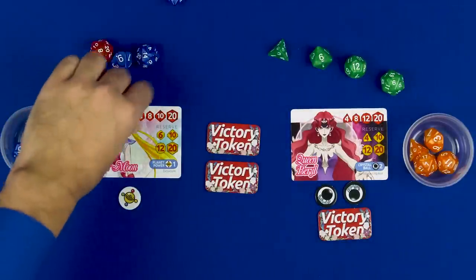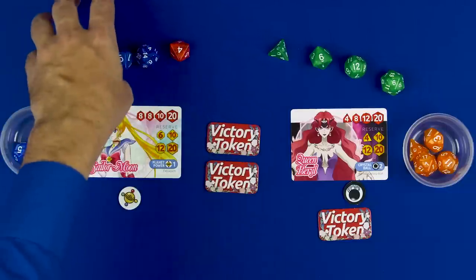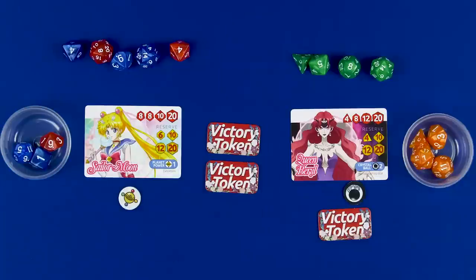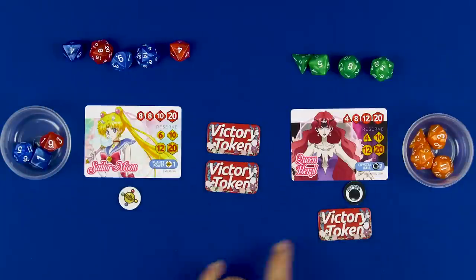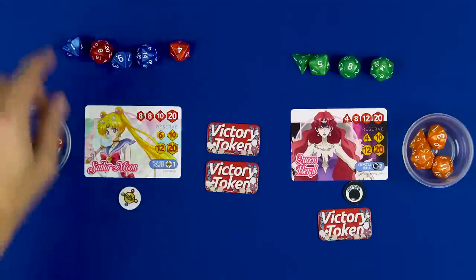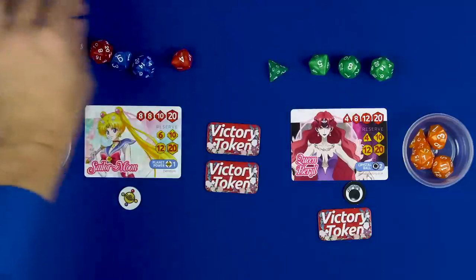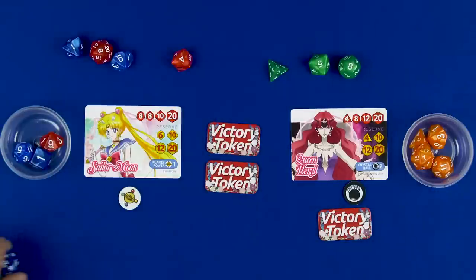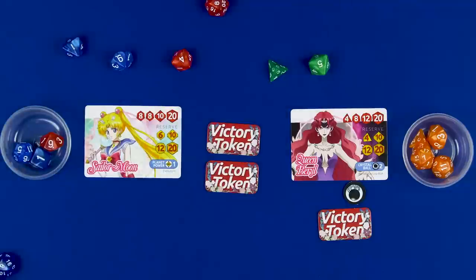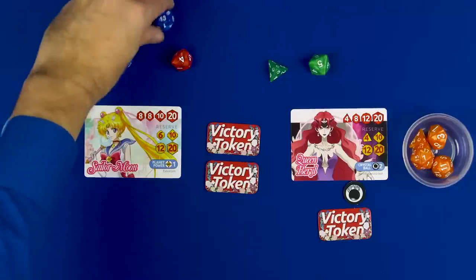Now we start a new round; they each re-roll their dice. Beryl could use her Crystal Ball to re-roll all of her dice. We take our turns - let's say Moon goes first here. Moon could take the 14 and capture the one, then immediately use her Planet Power to take an extra turn and capture the eight, re-rolling her used dice for better numbers. This demonstrates how the special abilities can really shift a round.